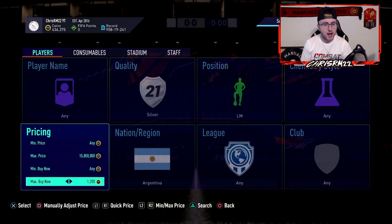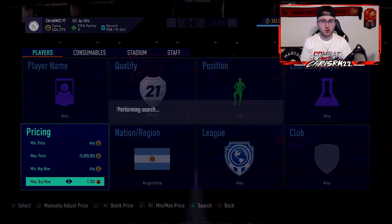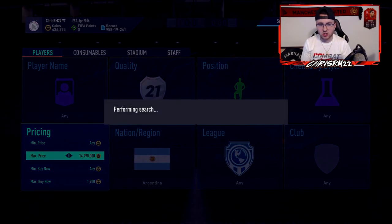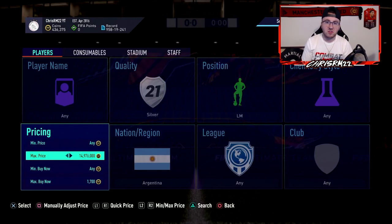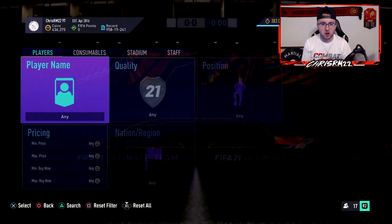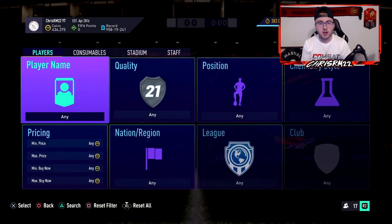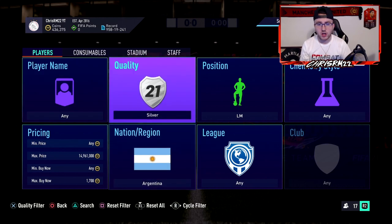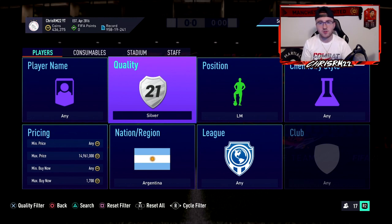Last year around this time we had really nice snipe filter combinations coming from these SBCs — things like left mid silver and Argentina. Any top five league left or right mid was really good at that time. I don't know if those filters work right now, but what you'd do is sit on those filters and wait for cards to come up. There are going to be people inexperienced with the market, so you'll see deals of a thousand coins a card, 500 coins, even a couple hundred. You can go left mid Brazil, right mid Brazil — just whatever the SBCs require, play around with it.